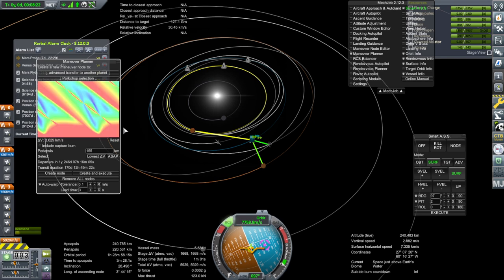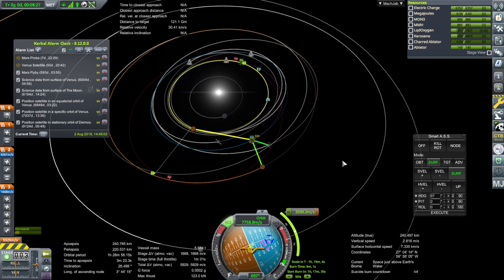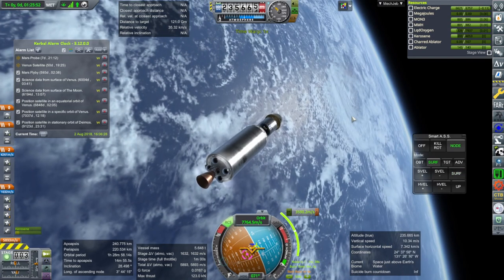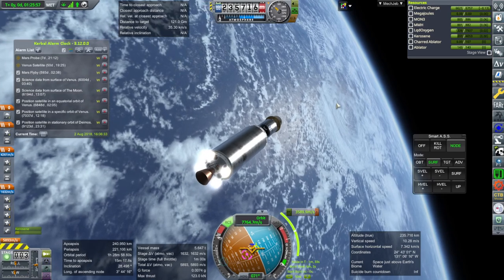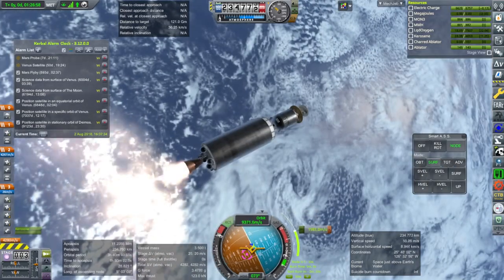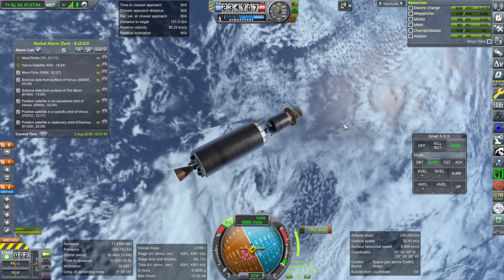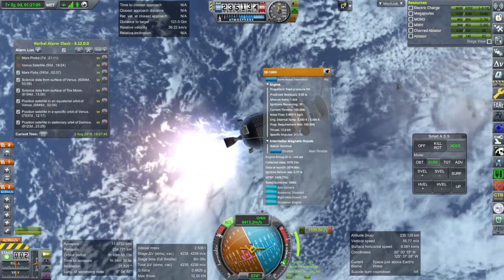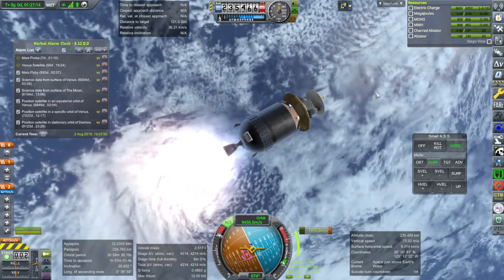Maneuver Planner again — reset, ASAP, looks good. We'll just do exactly what it's got and then do a mid-course adjustment as with the previous satellite. Sign fuel down and ignition — off we go again. Shutdown for a second, separation and ignition. Our trusty little 12-kilonewton thruster — we have put a lot of use to that.